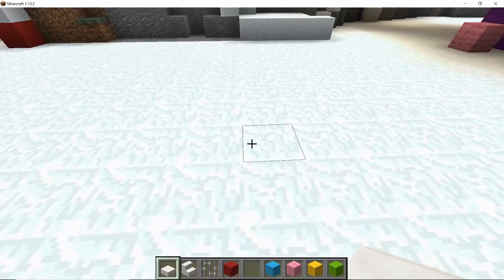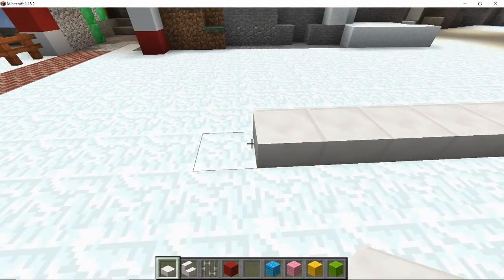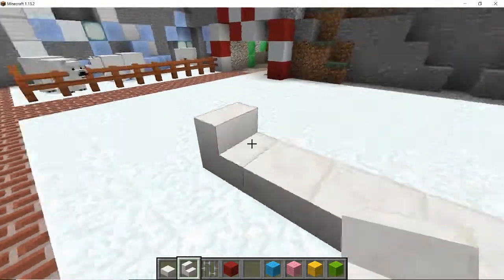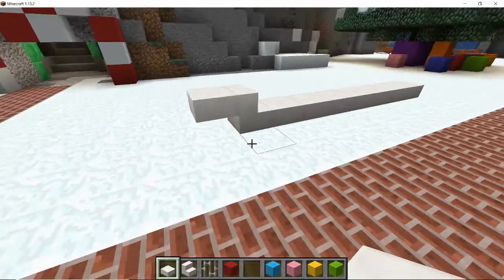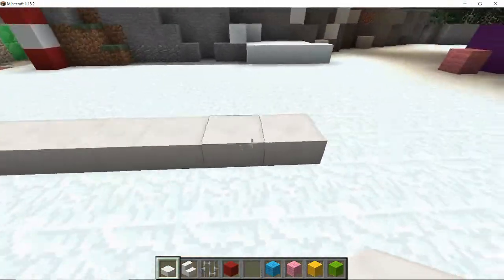Let's build three in from the wall and go one, two, three, four, five, six, seven. Then let's use the stair — can we make that go like this — stair like so. So we've got the front of the ski sleds right here.